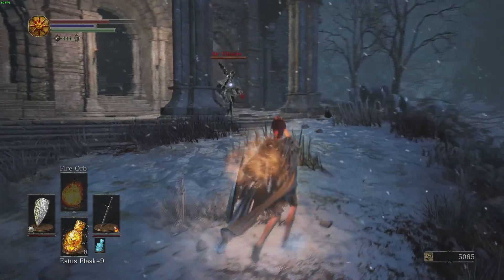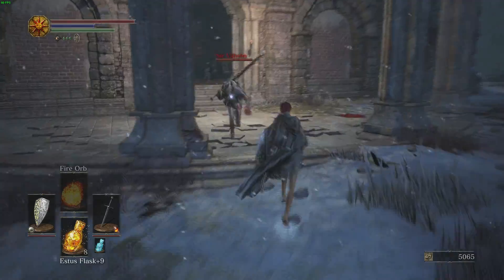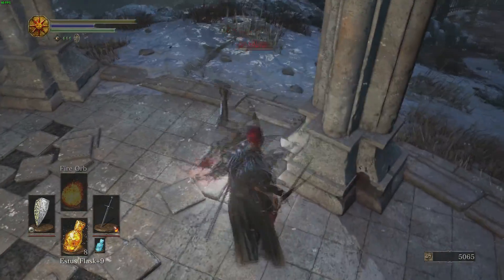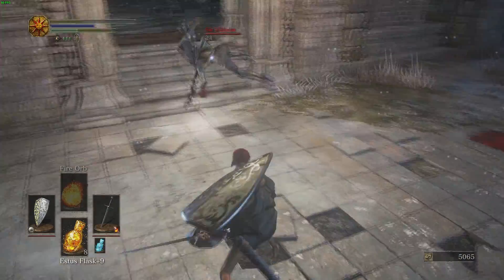The idea behind the fight is to have him attack you until he rolls past the stairs. Once he does that, you can position yourself behind him and keep him from moving back to the stairs by hitting him continuously. If you can do that, he'll never attack back.